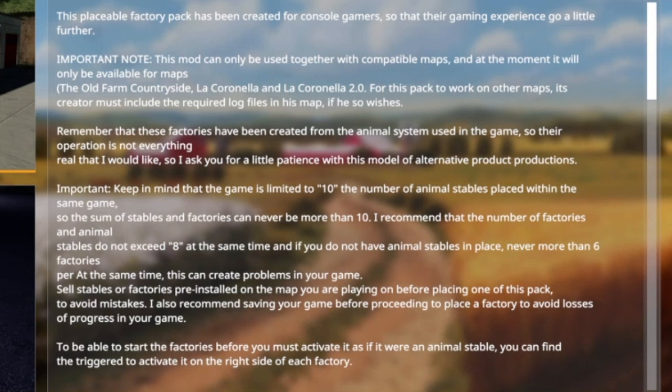The engine just isn't set up for more than that right now. So directly from the modder: no more than six factories ever, and no more than eight total units if you're running animals too. Also, sell any pre-installed stables and factories on the map before placing ones from this pack. And always save your game before placing a factory, just in case there's an issue.